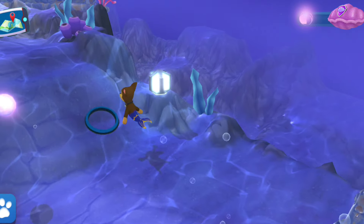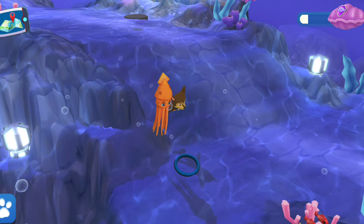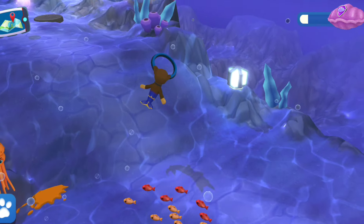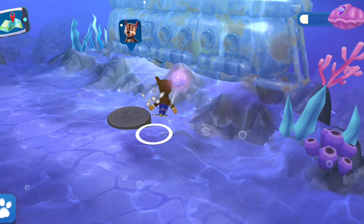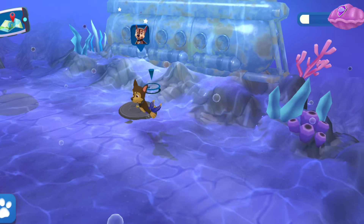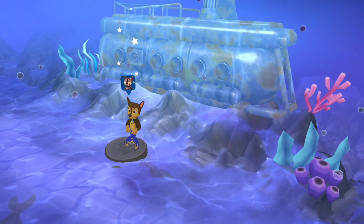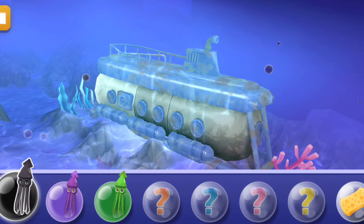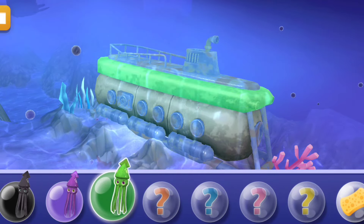There's an old rusty submarine over there — maybe we could use the squid ink to give it a fresh look. Tap that button if you want to remove all the colors.